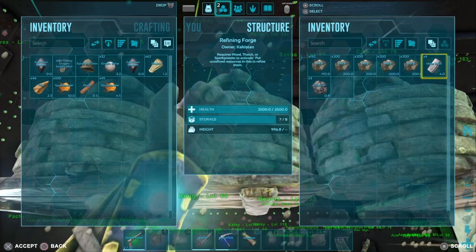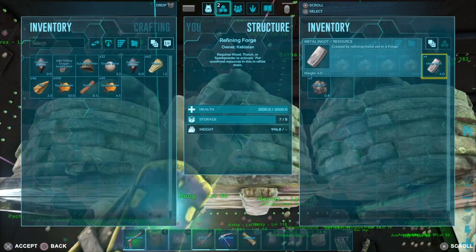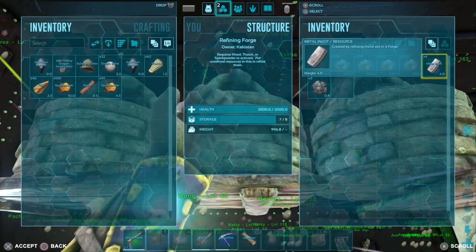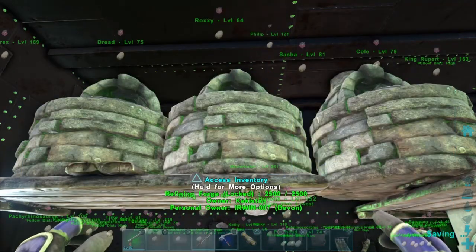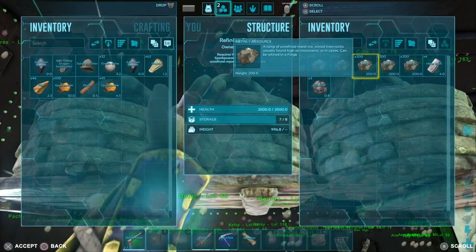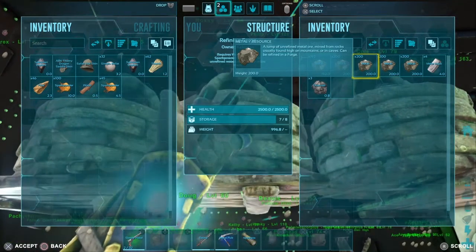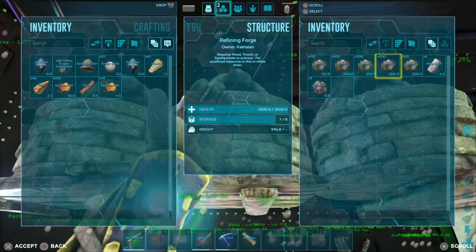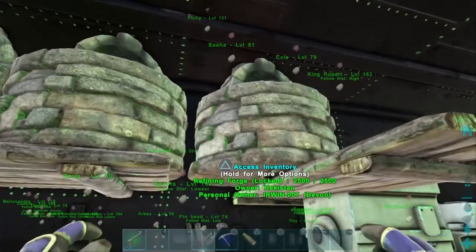Forge two — wood — you got three charcoal and four metal ingots. There is a thing with forges: every so often there is a variable where a forge will take one piece of metal ore instead of combining two, and turn it into an ingot — so you can get extra metal ingots. That's one of the reasons you want to max out your forges and fill them up as much as possible, because you push that possibility of getting one extra ingot. Three pieces of wood gave us three charcoal and four pieces of metal.